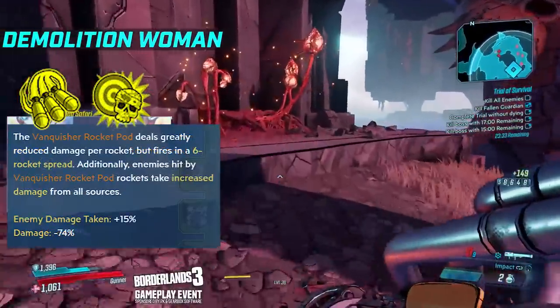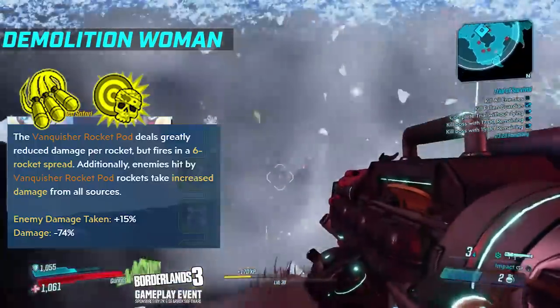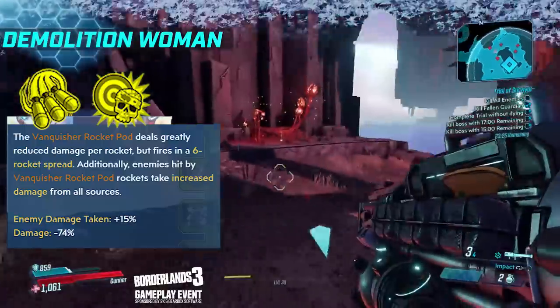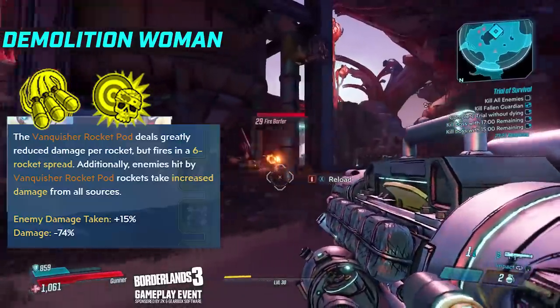Target Softening: your rockets do 74% less damage, but now they fire in a 6-rocket spread. Additionally, hitting enemies with the Rocket Pods means those targets now take increased damage from all sources, so really good for debuffing raid bosses as an example.